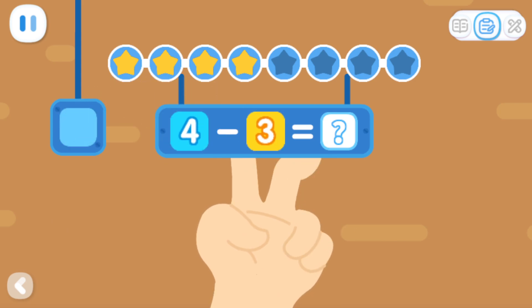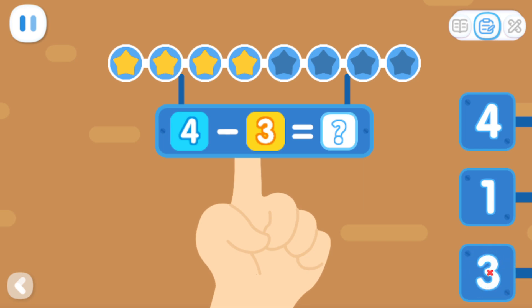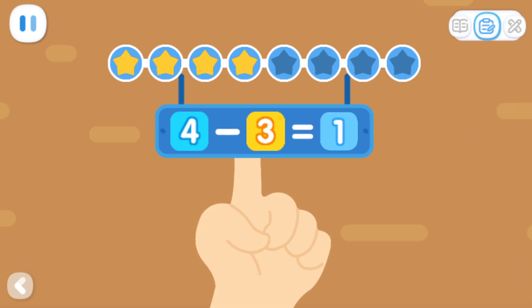Four minus three equals what? Let's count. You got it! Four minus three equals one!